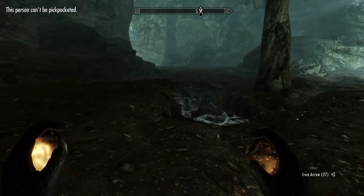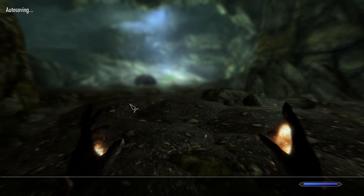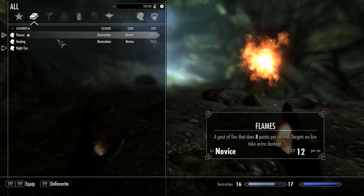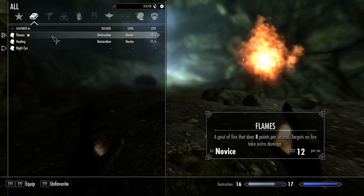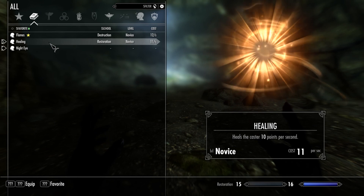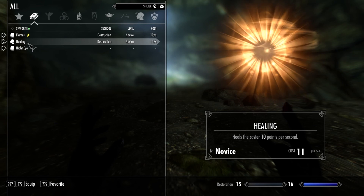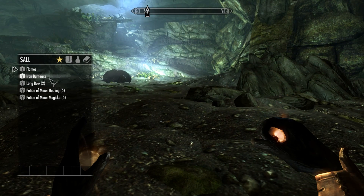Ralof says: 'Or if you're feeling lucky, you can take this foe — might take her by surprise. Go ahead, I'll follow your lead and watch your back.' So what we're going to do — let me see what magic I have. I want to take this guy out because as a Khajiit, I know that this bear has a valuable pelt. Let me equip flames in one hand and healing in the other, with Iron Battle Axe as a backup. Why do I have two long bows?